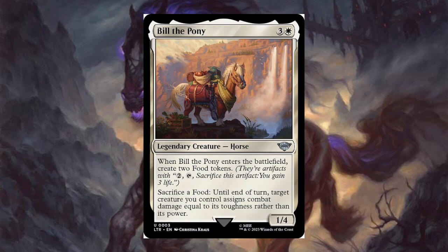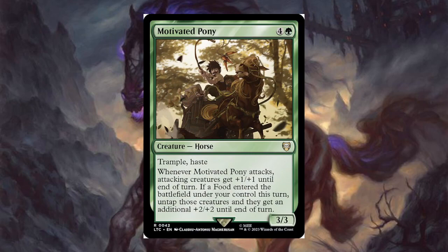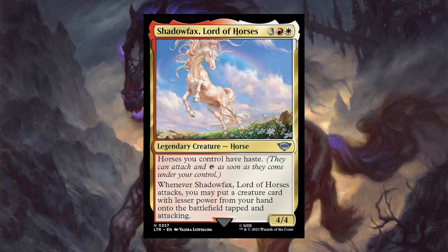Now into our new Lord of the Rings ponies. Bill the Pony for three and a white — it's a 1/4 legendary creature, so it could command a mono-white artifact-based pony deck. When Bill the Pony enters the battlefield, create two food tokens. Sacrifice a food: until end of turn, target creature you control assigns combat damage equal to its toughness rather than its power. Motivated Pony for four and a green — trample and haste, it's a 3/3. Whenever Motivated Pony attacks, attacking creatures get +1/+1 until end of turn. If a food entered the battlefield under your control this turn, untap those creatures and they get an additional +2/+2 until end of turn. Pretty cool in a food-based deck.